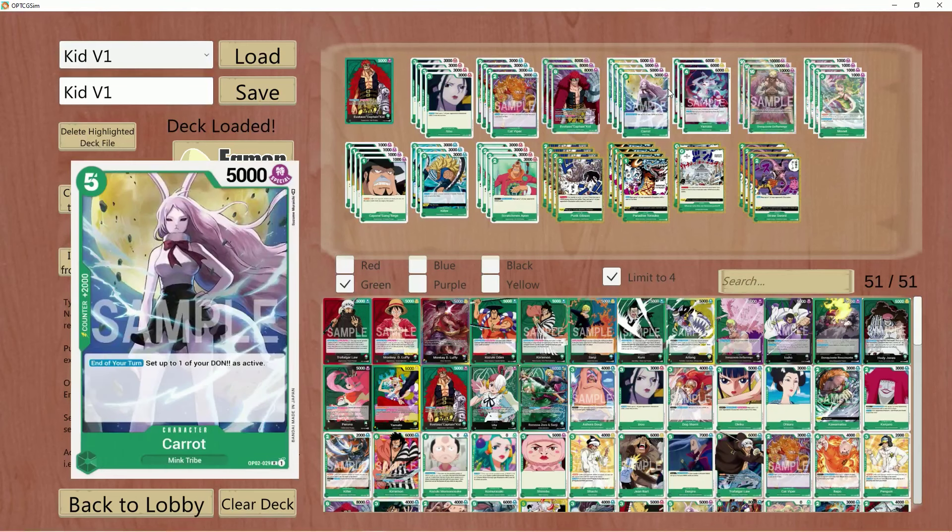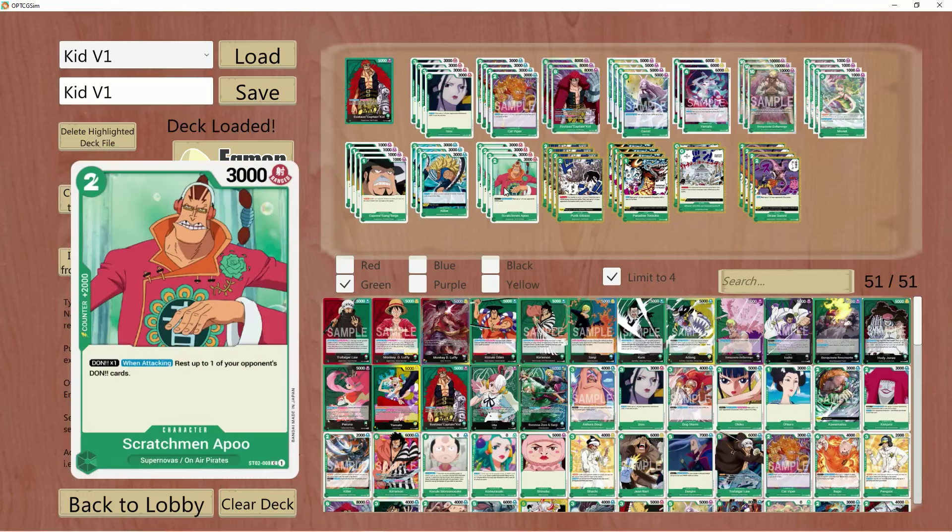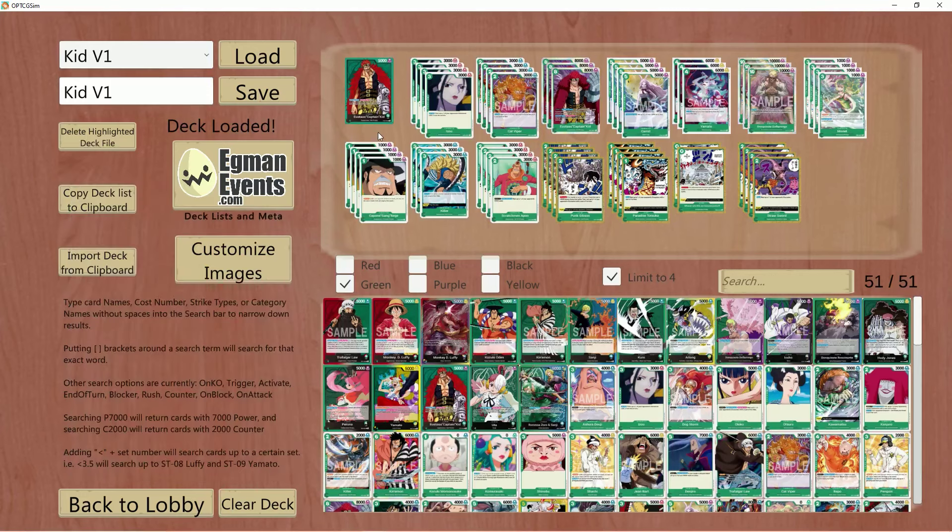You rest all the blockers with Straw Sword and Paradise, and then you just attack face. You generally are not playing a lot of bodies on board. In my particular list, I am playing bodies, and we'll get into why I chose to do so. But overall, let's start off with the opening hand.